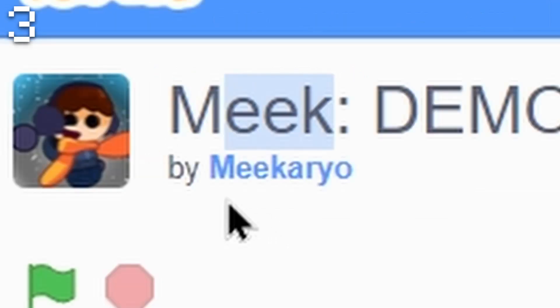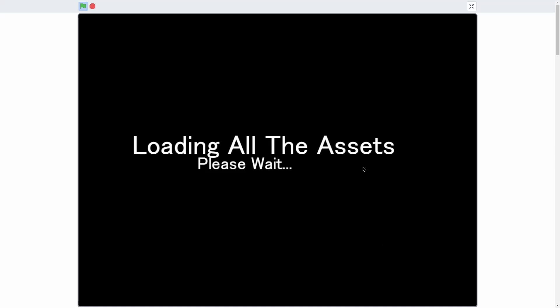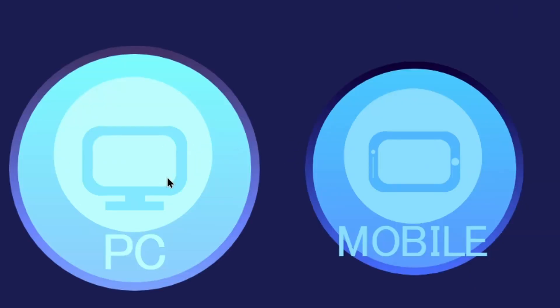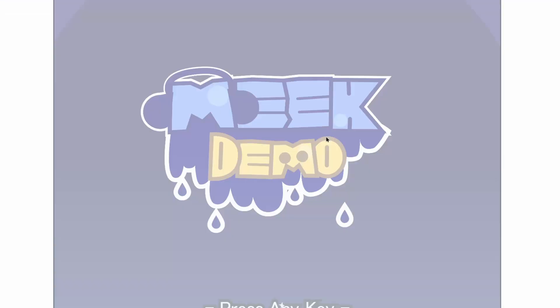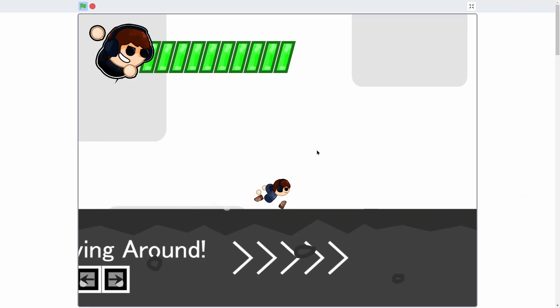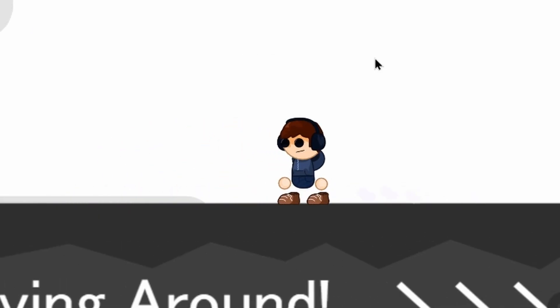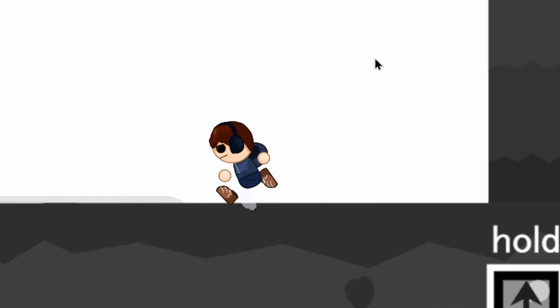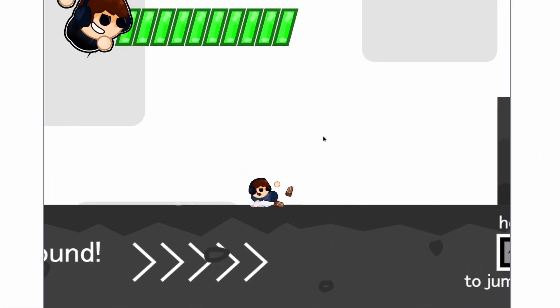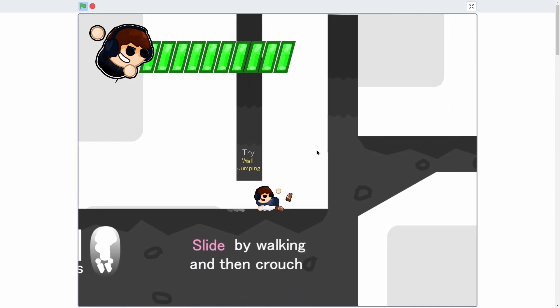Number three on our list, we have Meek by Meek Arrow — sorry if I mispronounced your name. The reason I picked this game is because of the animations and mechanics. It has some of the most tight, polished controls probably from any game I've seen in a while. There's a really nice transition into the game. You would have to actually play it to know why this game is so insane. You can run, there are lots of different animations — walking that transitions into a run — and you can even press the down arrow to slide, which makes your hitbox smaller.